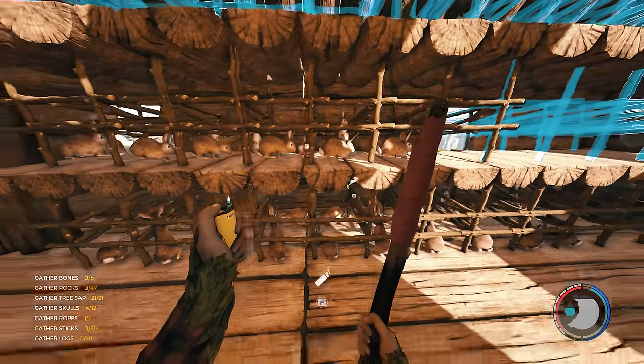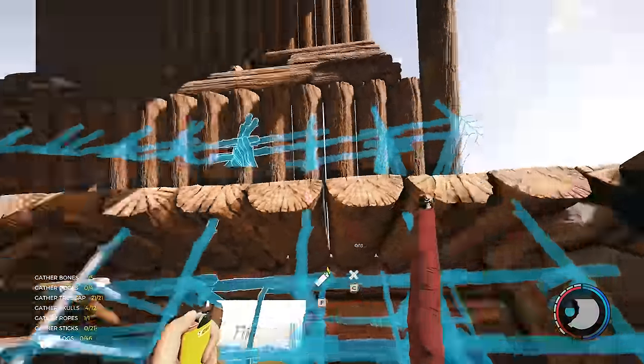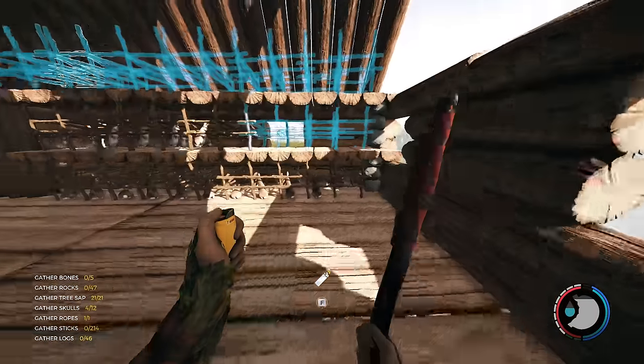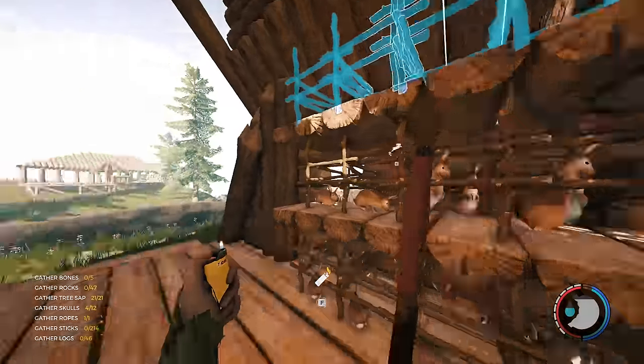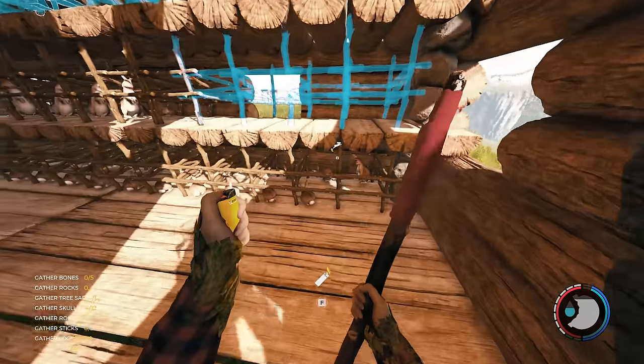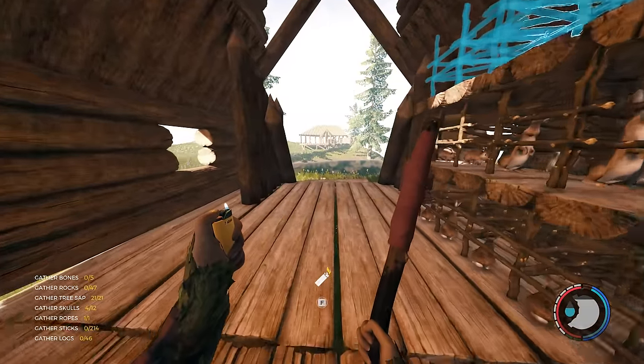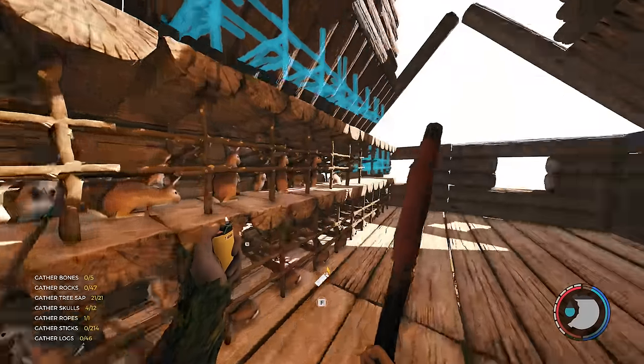I'm pretty happy with that - it won't take long for them to fill up those cages. I'll complete them as I'm going along. When that side gets filled I'll move on to this side. I don't know if I'll place anything in the middle - could put skin racks, but I want to make a tannery for that. I've got some ideas to optimize the space.